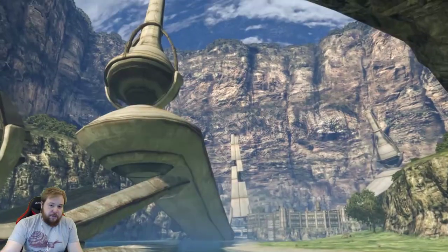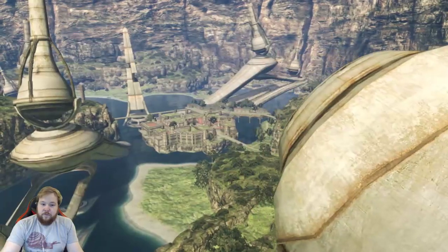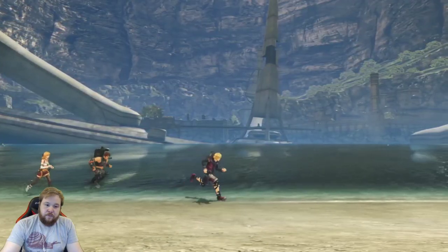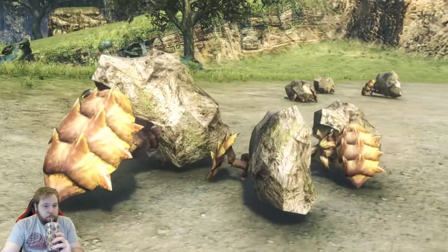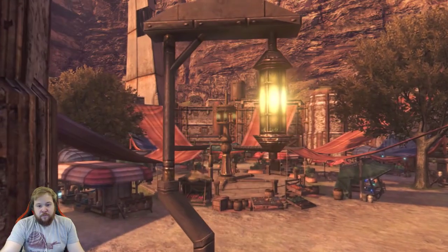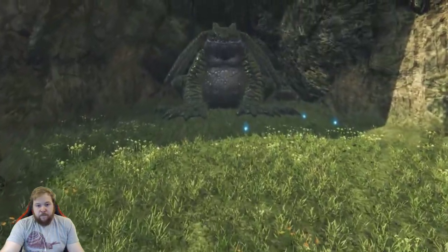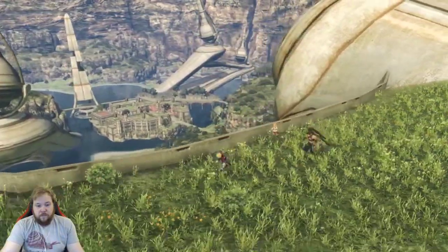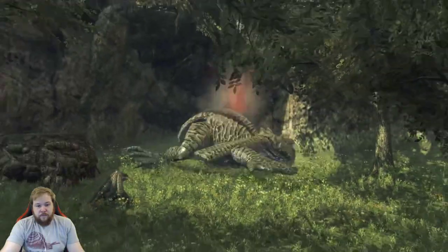Colony 9 — where it all begins. It is Shulk's birthplace, as well as where he and his childhood friends Reyn and Fiora reside. Wild creatures are peaceful there, docile and less likely to attack. So outside of a few savage beasts, this area is largely peaceful. These stronger enemies can be engaged should the need for a challenge arise. Staying on the beaten path will practically guarantee safety, but wander off too far and some may find themselves facing total oblivion.